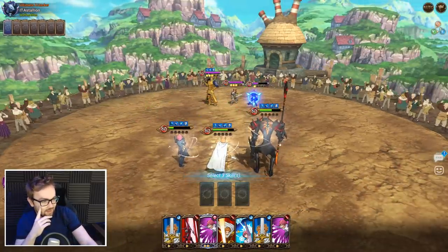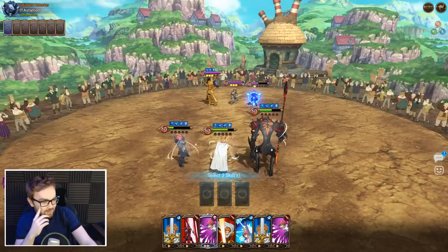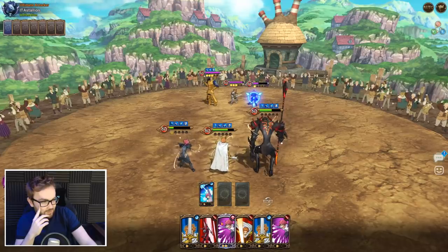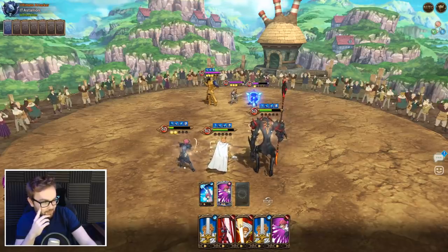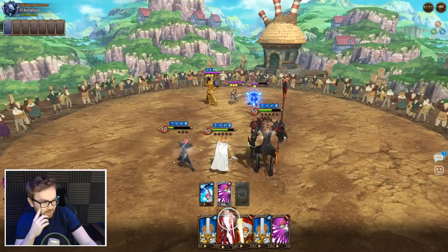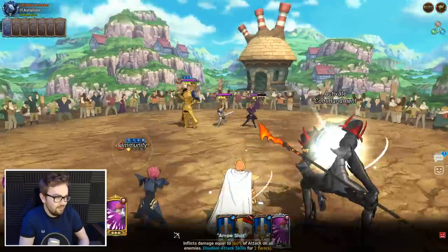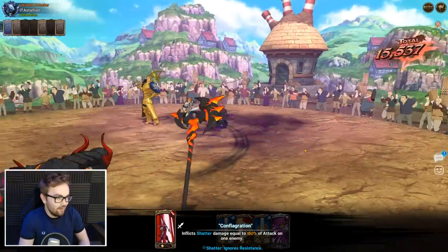The good news is we can maybe trick him into a stupid play, so let's go for upgrade on Gotha here. We're not going to get petrified and then we attack disable and smack in. Gallant's actually dealt a little bit more just because it's shatter damage. Let's go for that — we're going to attack disable. Nice.